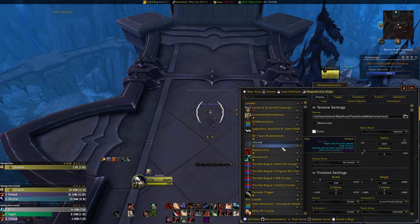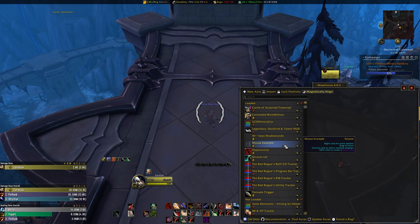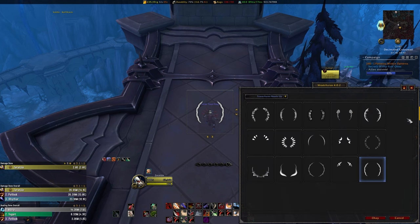It's currently just named 'new' in your weak aura's inventory, so you can click on the text field and name it whatever you choose. For this video, I'm just going to name it 'mouse example', and pressing enter when I'm done will save the name choice. You can change the name later by right clicking on it and choosing the rename command. So first, we're going to make it into the shape we want — a circle. To do this, we'll go back to the Display tab. At the top is the texture file name, and next to it is a folder icon.